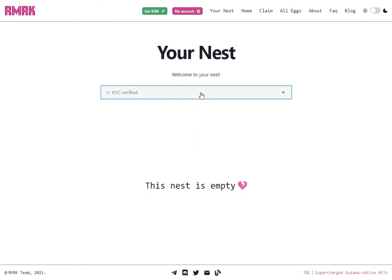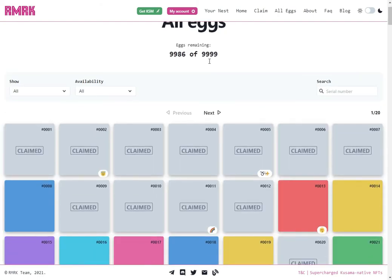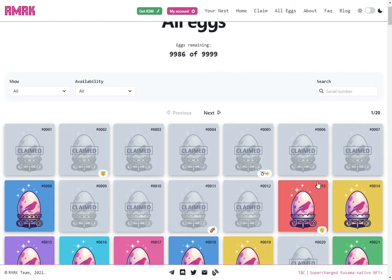Once you're done, find an egg that you'd like to claim and select it. We'll be using our staging environment, so the prices and the egg states will not match what's real, but this is good enough for a demo. We can go to the All Eggs page and pick the first available egg, for example, egg 13.